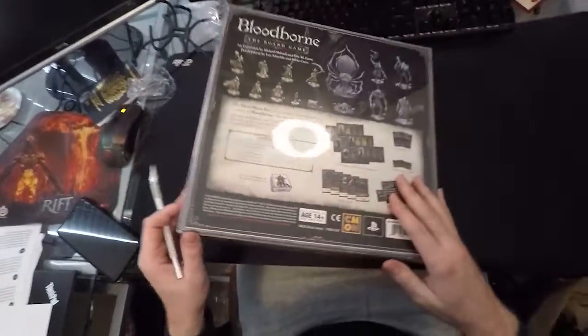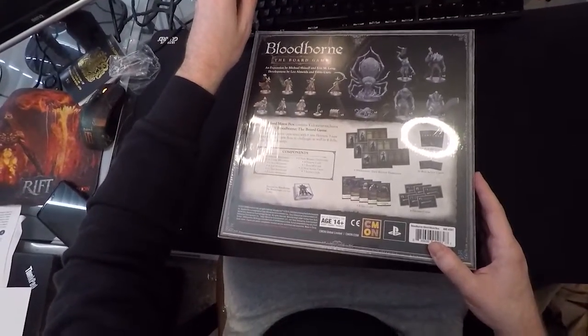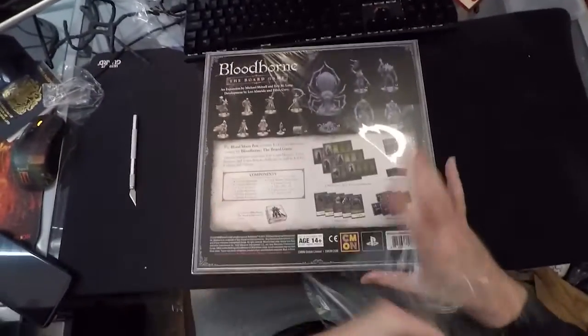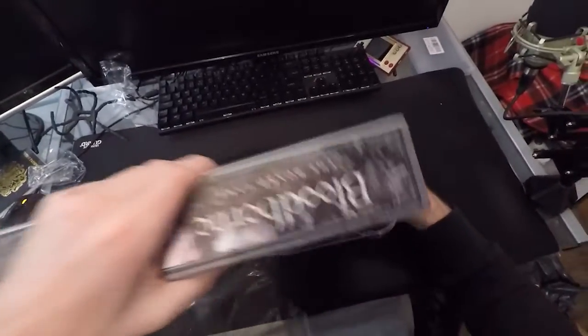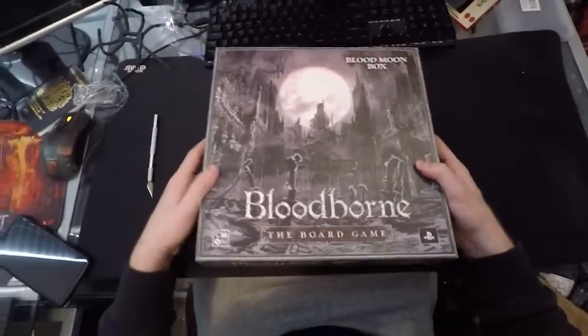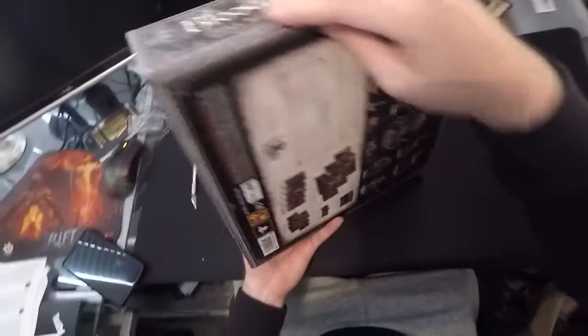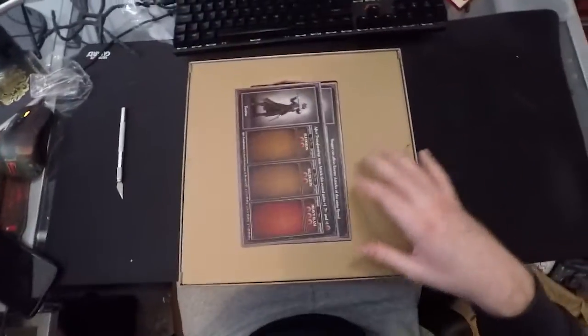No flavour text on the back this time. Let's get it open and have a better look without the shrink wrap — the shrink wrap reflects the lights a bit too much. There we go — nice matte finish, nice art. Same around the edge.